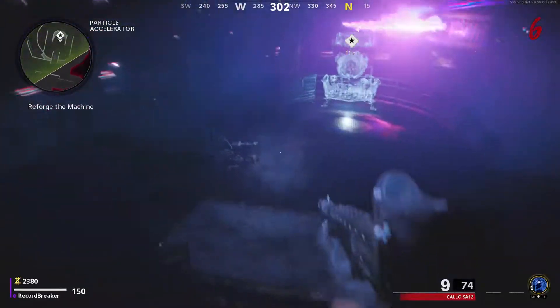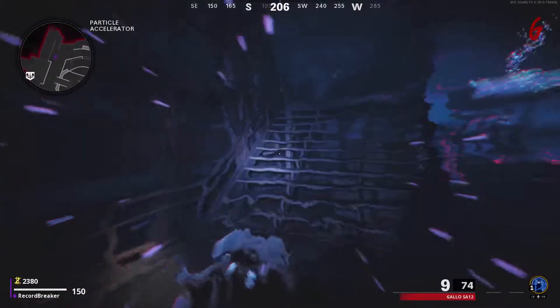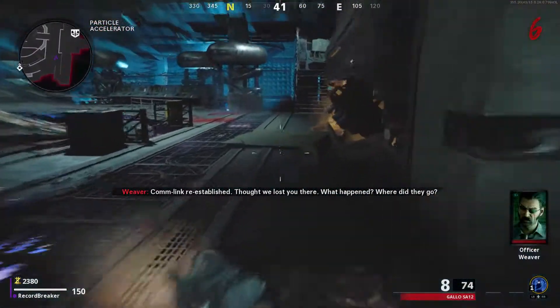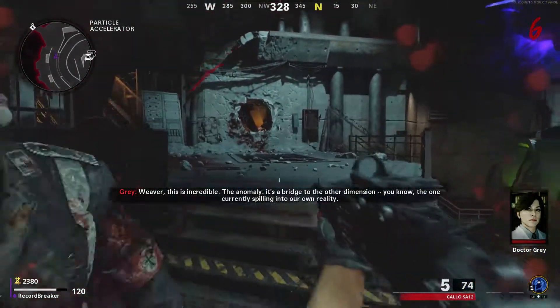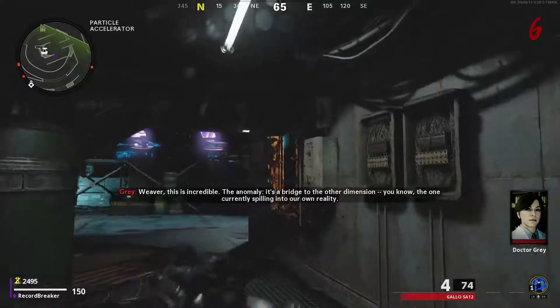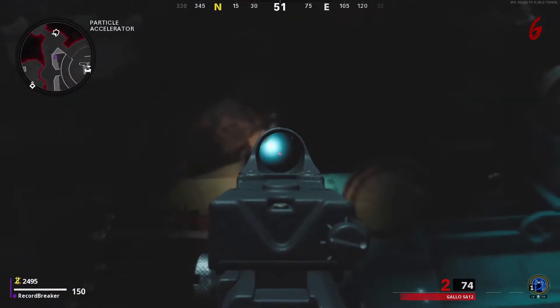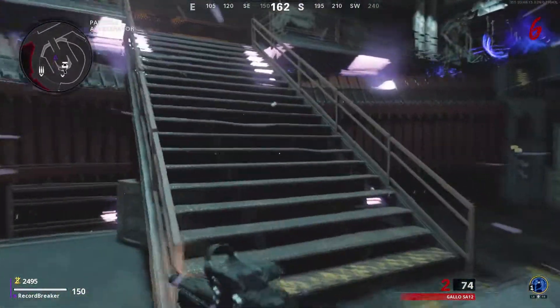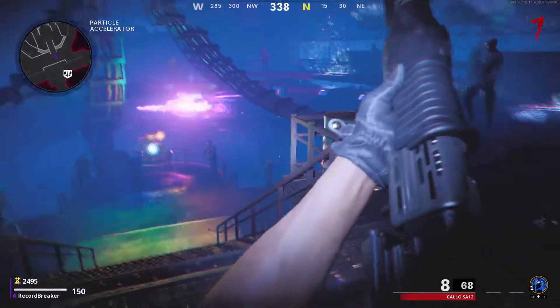Continuing on with gameplay — the weapon upgrade system. As you can see I'm using a Pack-a-Punched weapon just now, sadly not enough to fully pack a punch. But I think it's honestly a really good idea — it lets you use almost any weapon you want. Your sniper could do like four times the damage, and you can add custom attachments and things like that. It makes it more balanced across the playing field in terms of what weapons you want to use — unless you're going for higher rounds, in which case you'll need the ray gun.